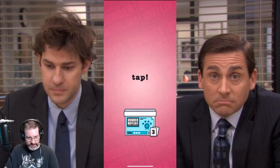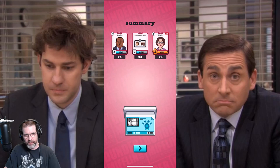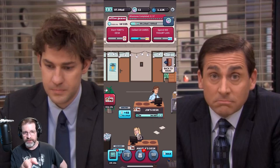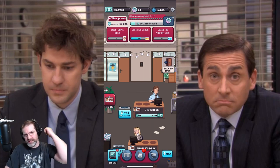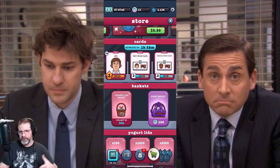It looks like I've generated some stuff to collect. It gives me cards to upgrade my characters, desk cards to upgrade the desks, and you can also get decor in here as well. I've got a day and 22 hours left, and you want to get through as many objectives as possible. I had 100 Scott Coins and purchased the event basket from the store, which gave me over a thousand yogurt lids and really helps with the event.